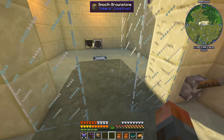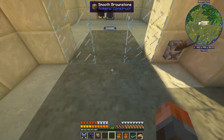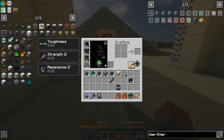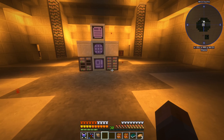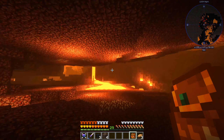Oh hang on — did we run out? Yeah, I may have run this out of essence, but it will naturally refill anyway. So that's not a problem. We did get 15 wither skeleton skulls. Now what are we going to do with those? We're going to go to the nether because I don't want to fight the wither here.